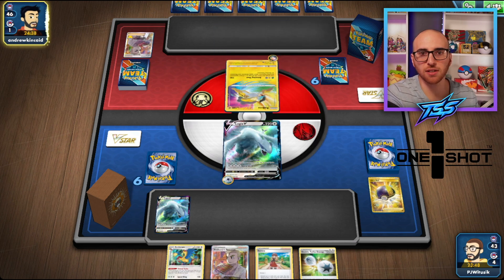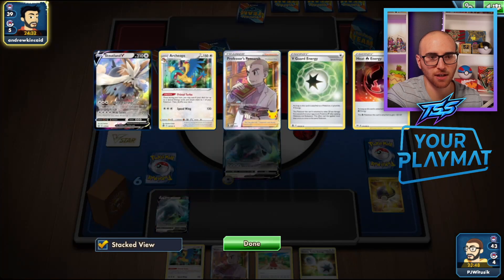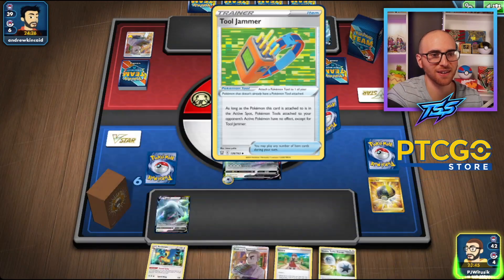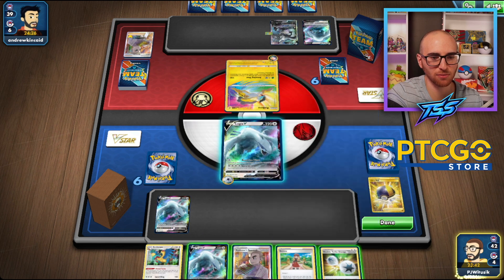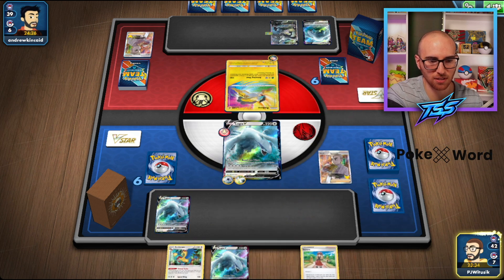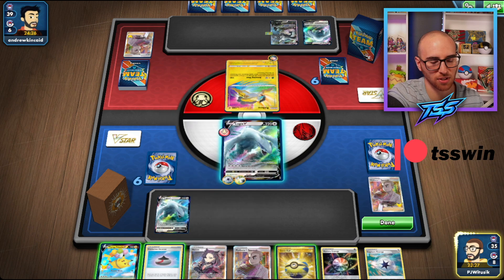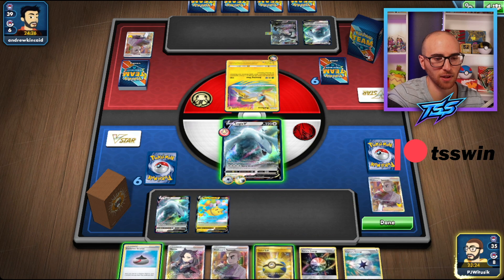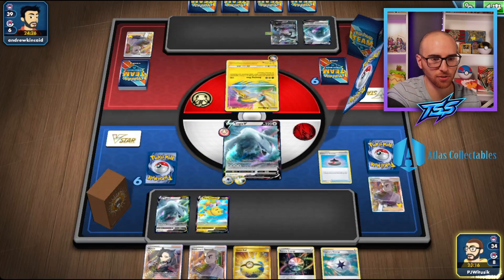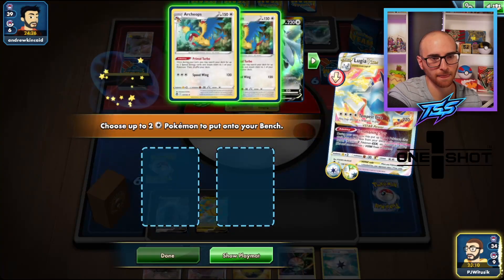We've got quite a bit on board. There's the Aurora Energy, and it's interesting to see the mirror from both sides going first and second. It looks like their hand was pretty good and they do have a Tool Jammer. We'll set up our board a little more, play the Flying Pikachu V, then get our V Star out and use the V Star ability to get our Archeops down into play.